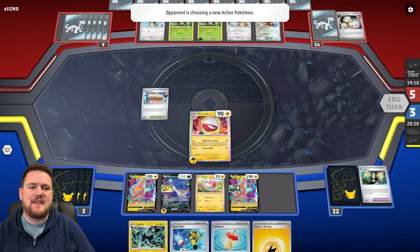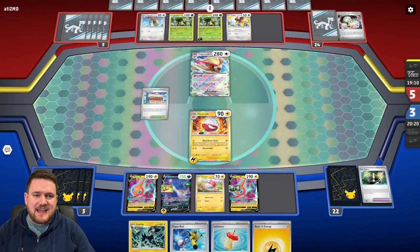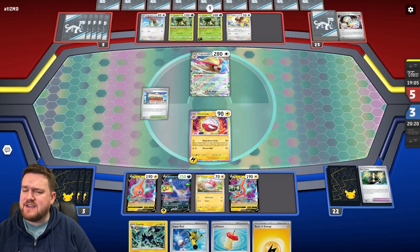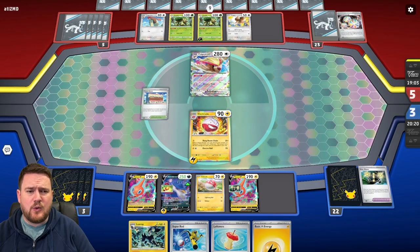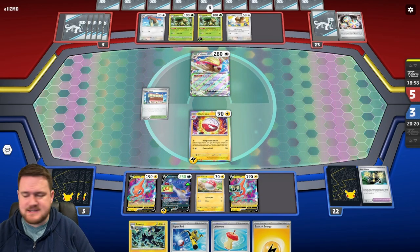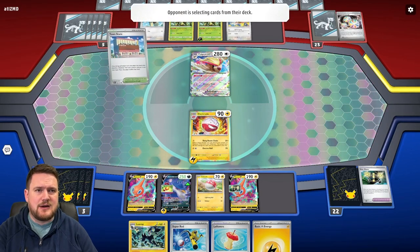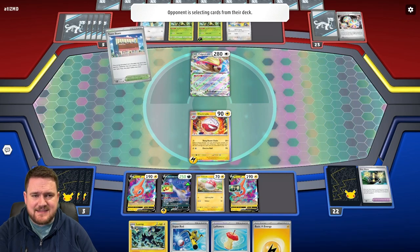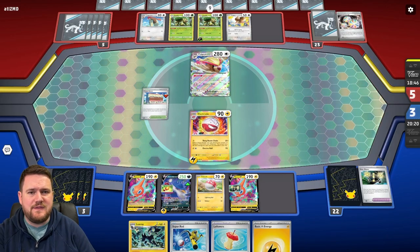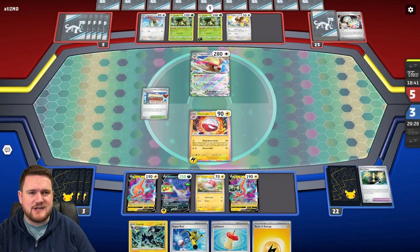If the Electrode gets knocked out, we can go in with the Rotom V next turn. As long as all stays the same, we'll be in a position to attack with at least a Rotom V. That V-Star being in the prizes is very awkward — I don't like that. I'll have to wait and see if we can un-prize it. Our opponent plays a Town Store and can also quick search this turn — they'll be able to search pretty much whatever cards they want, get a variety of them, and then start attacking with those Torterras.